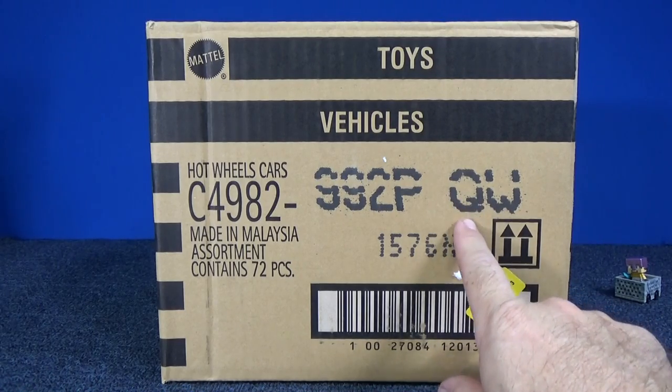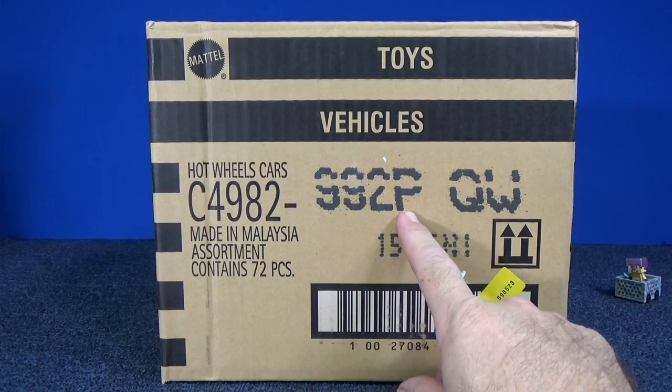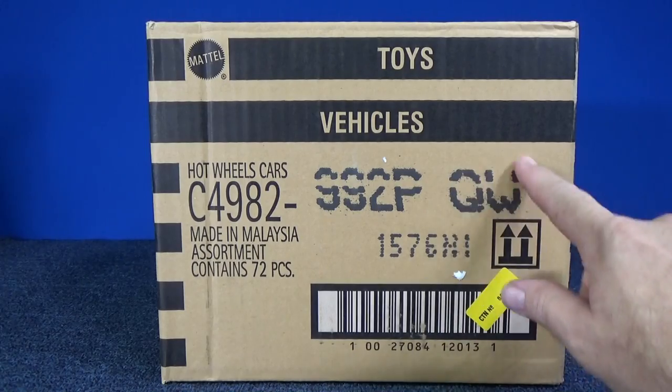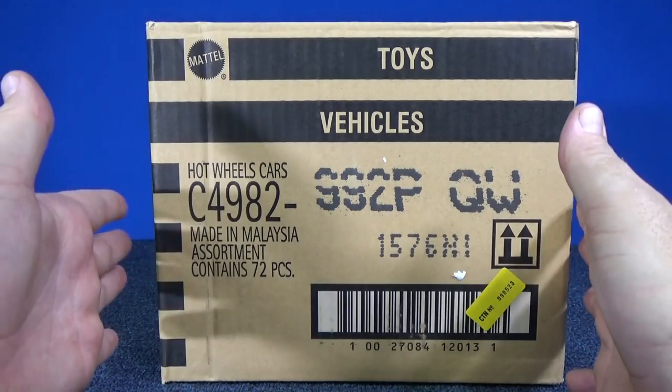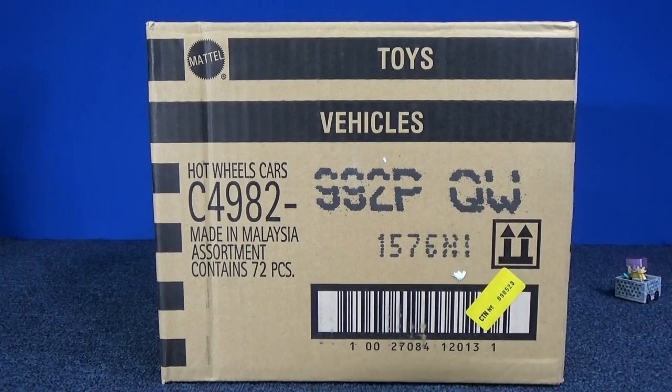Interesting — Q is the last code of the year. So when I do the next case, it'll be Q, and then Mattel will start over with A again. These are just random codes that Mattel uses; they know what's in this case by these two codes. They keep track of the inventory.